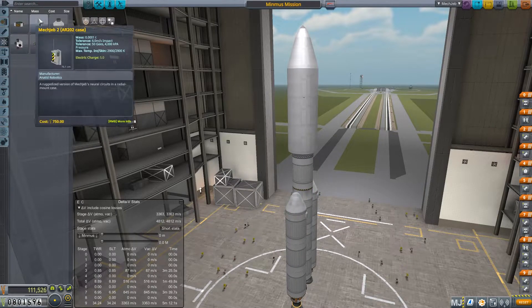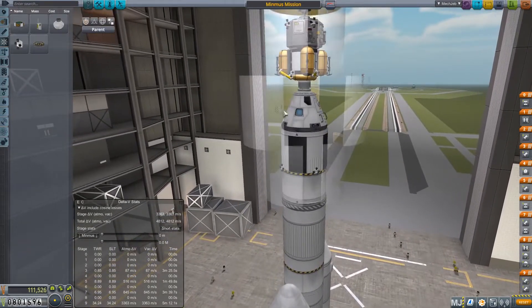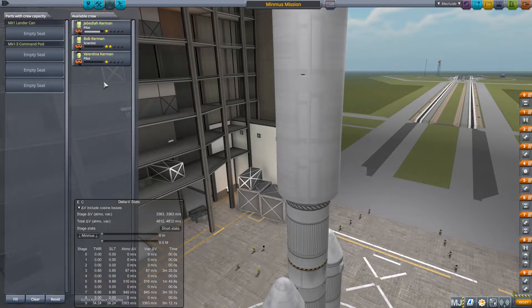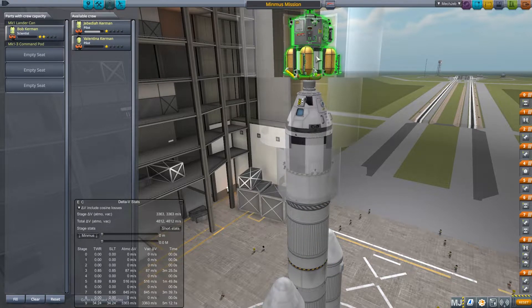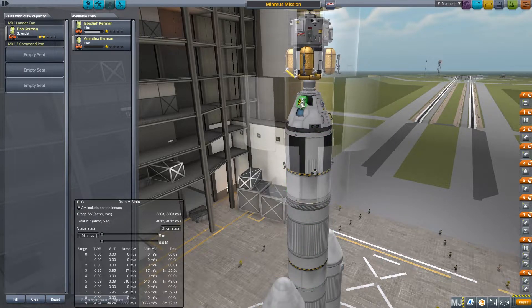There are still a lot of things we have to do on this mission. We at least know we can get to Minmus — we had plenty of delta-V to get into orbit of Minmus. But the other things are still a little bit unknown. We'll put the scientist in the lander can — that's probably the best spot. Go ahead and save since we updated it. We will fly back into space and do the whole process again.